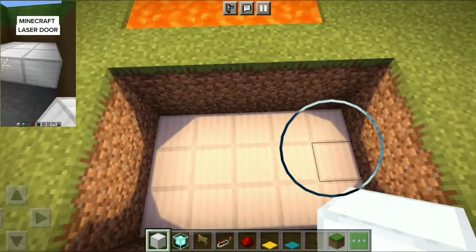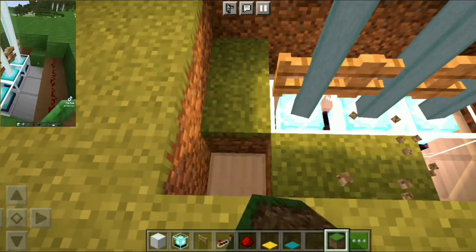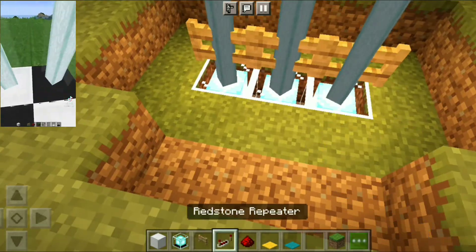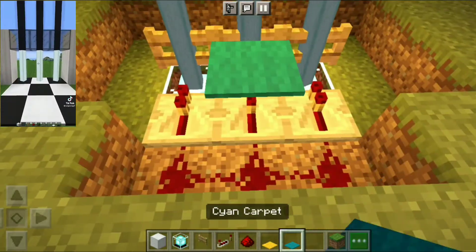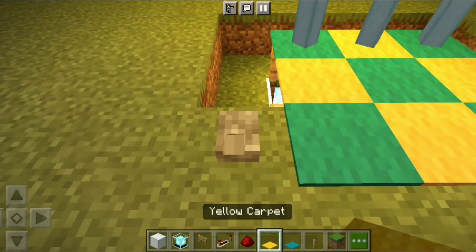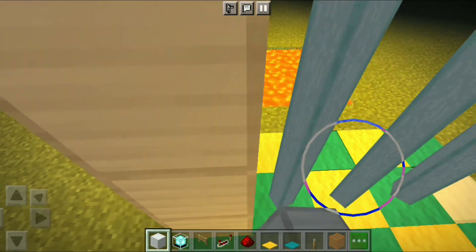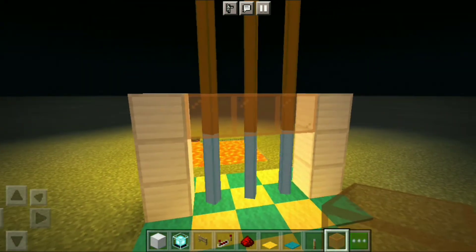First we fill it up all with iron, then we put three beacons, another three fences, then we fill around it with grass or any other blocks you want. Then we break the front three. Now another three redstone repeaters — one, two, three — then three dust. We cover it up with carpet, and you'd also need a lever right here. Boom, magic. Now you just fill up the rest of this, and there we go. Then you build three up — one, two, three — one, two, three — and put another glass like that. And there you go, it's done.